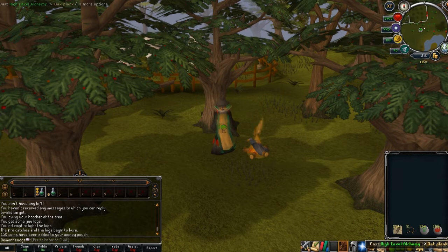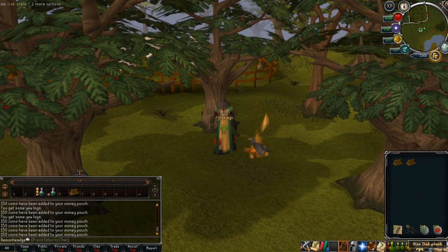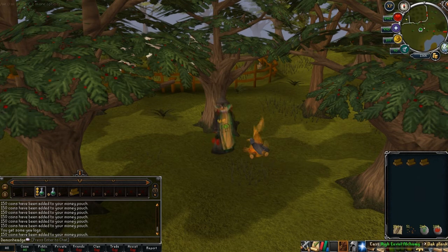Tip number 4. You can also alch while woodcutting if you time it right. This will grant you some magic XP and will not affect your woodcutting XP per hour, so basically you're training two skills at once. It's just that magic is a bit slower than usual since you have to wait a few seconds before casting another alch, otherwise it will interrupt your woodcutting and will make you gain less XP.